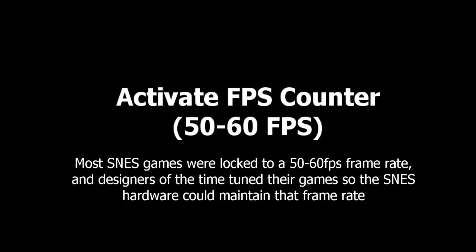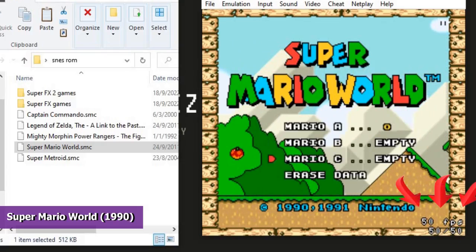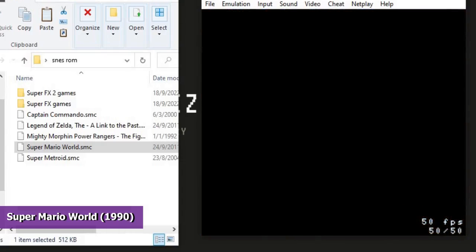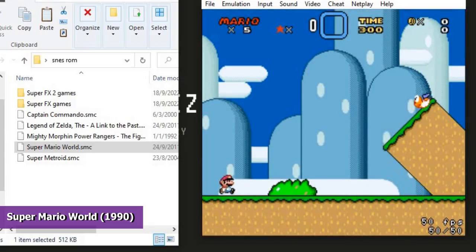One more thing to activate is the FPS counter, and this is to ensure that your SNES games are running at their correct frame rate. SNES will run between 50–60 FPS; any lesser and the animation will get very choppy. Under the video settings, click on Show Frame Rate. The game frame rate will be displayed at the bottom of the screen. You can also play in full screen by pressing Alt plus Enter on your keyboard. The game runs smoothly and the audio is in sync, just like playing on the original hardware.